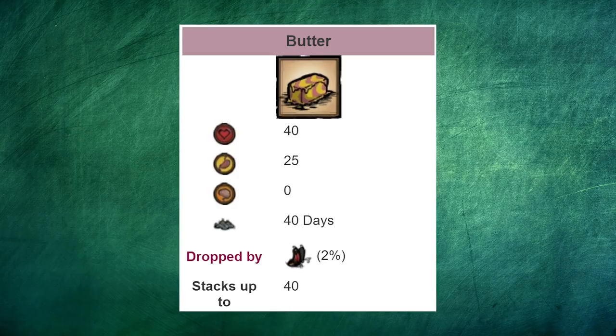Now let's look at those drops. First, Butter. It heals 40 HP and 25 hunger.